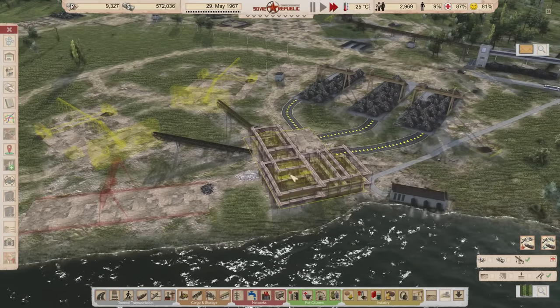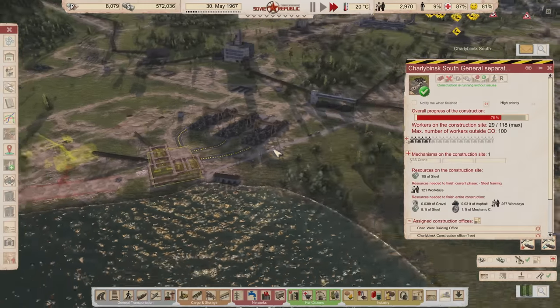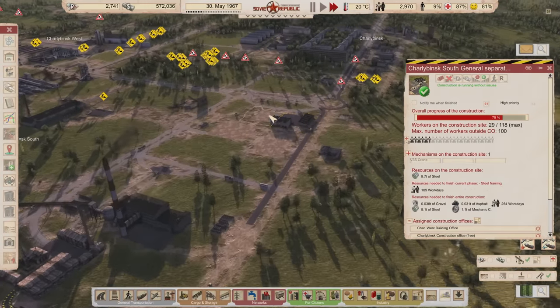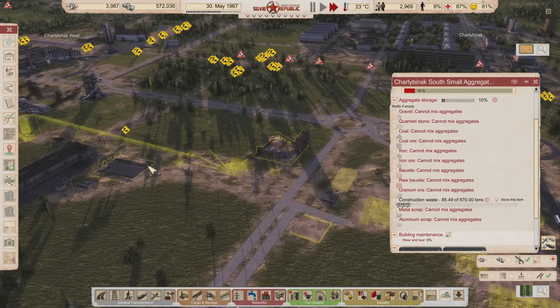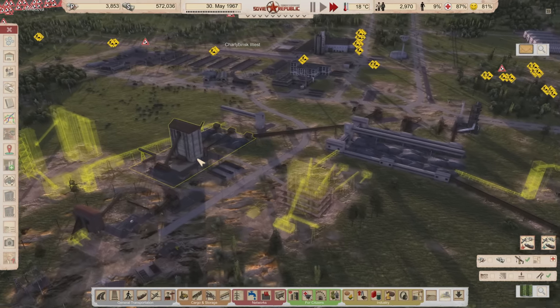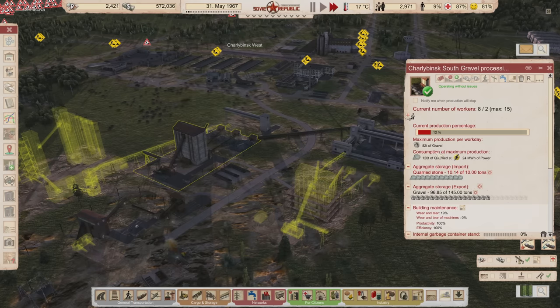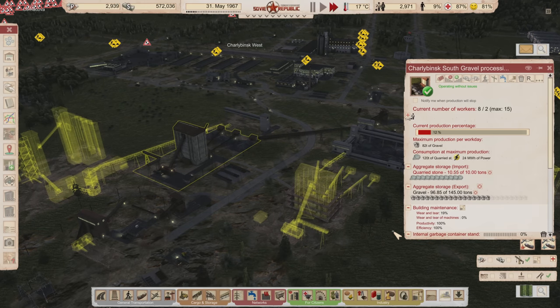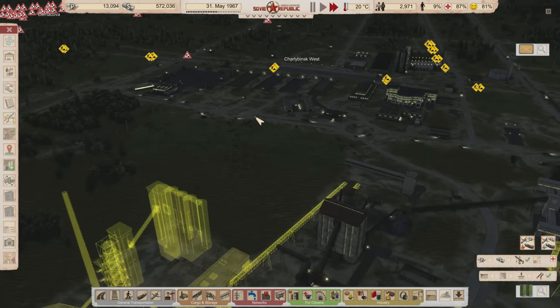Once the construction waste is cleared out to about here, I'll start working on getting this building done so we can process all this waste into gravel. Because we have so much gravel now, I'm going to reduce the workers in this place to about two — we really don't need very many workers here anymore. All these vehicles are set to wait until loaded or wait until unloaded, so if full, they'll just sit there and not waste any fuel.